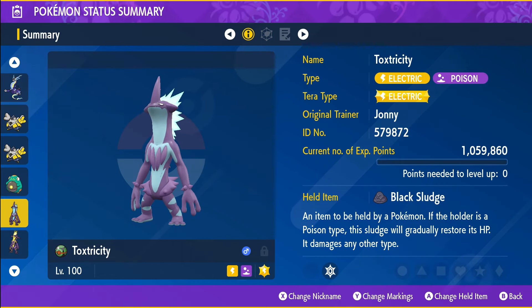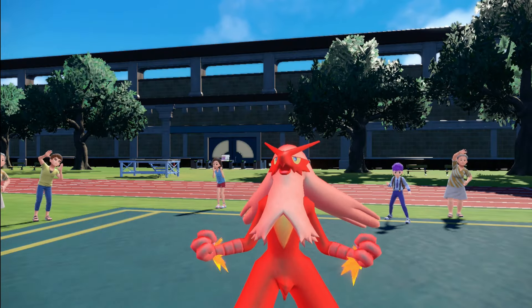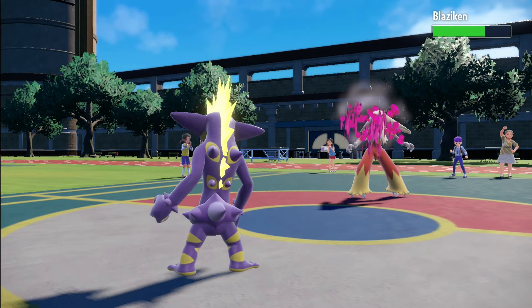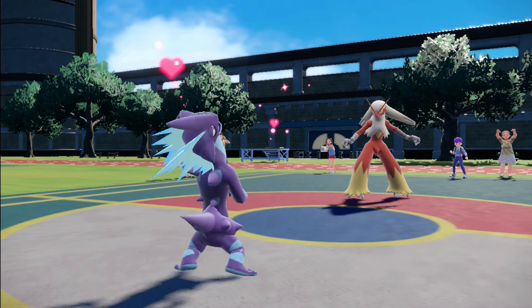As an additional move there is always Electric Terrain. Taunt will make sure that Blaziken can't use any status moves. Nuzzle will paralyze Blaziken while also slowing it down. Acid Spray makes an opening for other special attackers, and Charm lowers the target's attack stat.